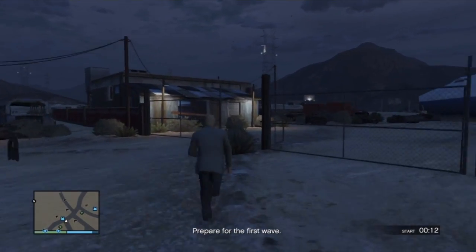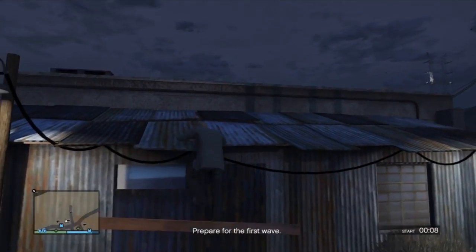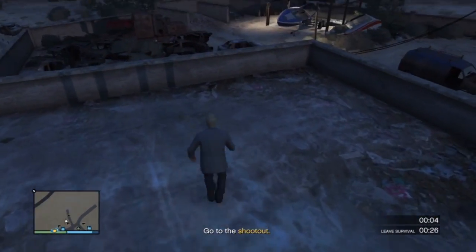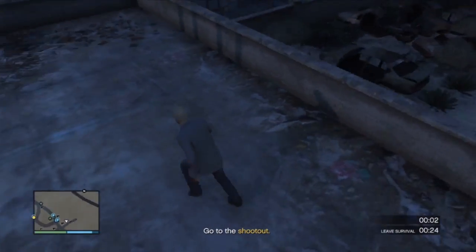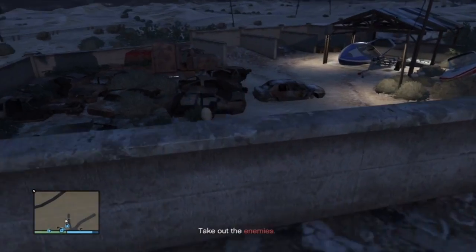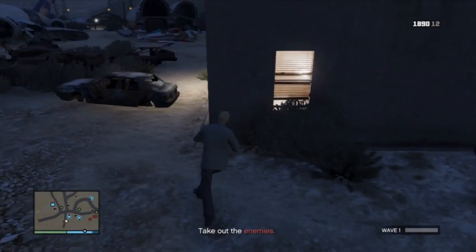Hey guys, what's up? Pretty here, and today what I'm going to show you is how to do the Boneyard Survival after the Rockstar patch. I'm not pretty sure when this patch came out, but as you can see, as soon as you jump up in this building now, you get a little warning with 30 seconds to get off, or I think you're kicked from the game. I'm not too sure if you get kicked or just die for the round.